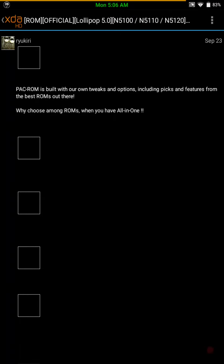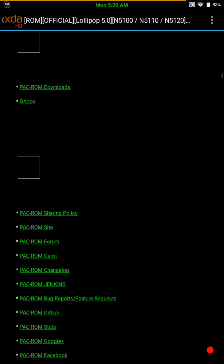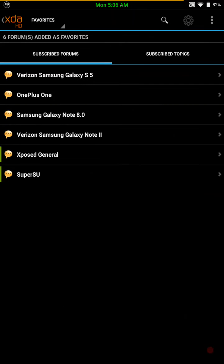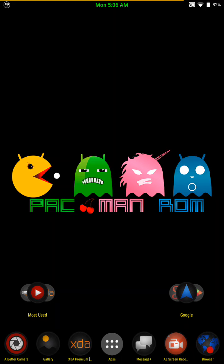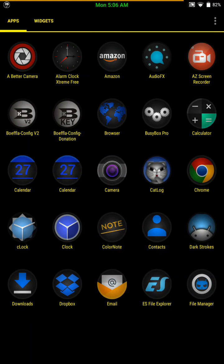I know I'm killing the pronunciation, but it's a very well put together ROM. I mean it's just packed — it's what you would think Pac-Man is. This is the wallpaper that comes with it. Right now these icons are ones that I purchased off the Play Store, and I have downloaded some apps that I need, especially AZ Screen Recorder to do this video, and there are a lot of other apps on here that I downloaded.